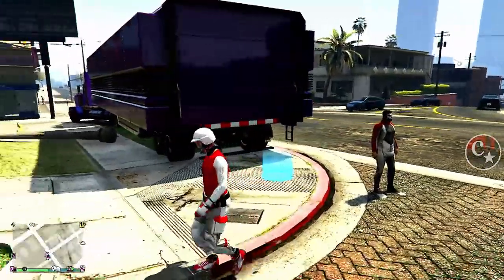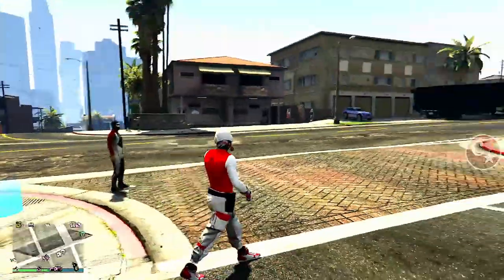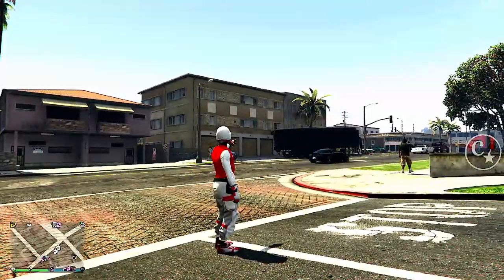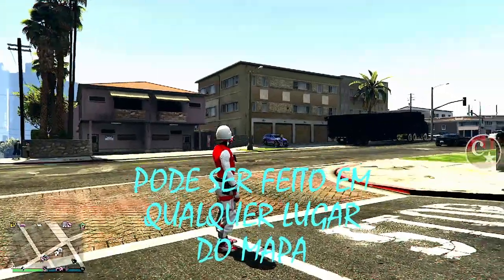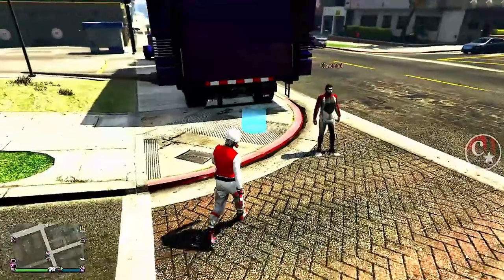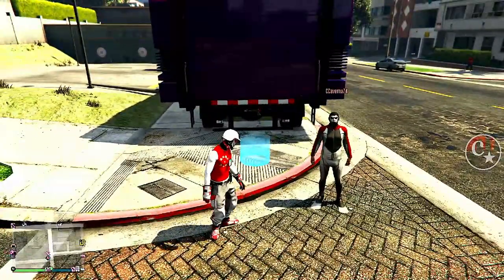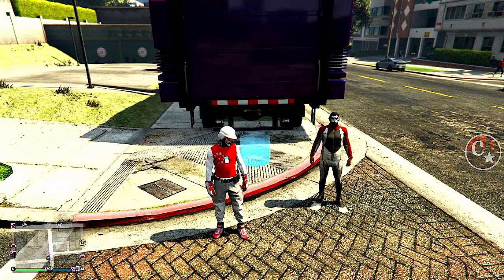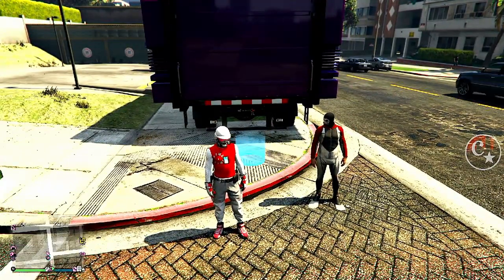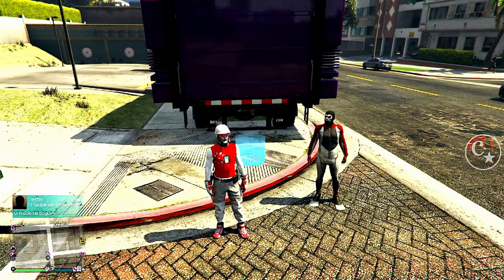Então siga o tutorial. Já trouxe o meu caminhão pra cá, o amigo também já trouxe o caminhão dele pra cá. O glitch pode ser feito em qualquer lugar do mapa. Olha só o que o amigo vai fazer: preste atenção, porque é muito simples. Inicialmente, ele vai apertar setinha pra baixo e vai colocar em cima do Franklin.